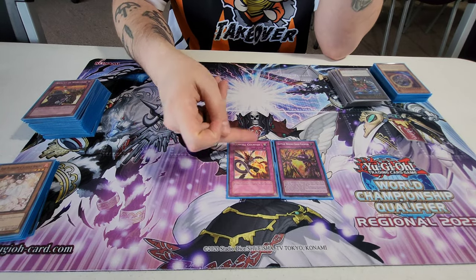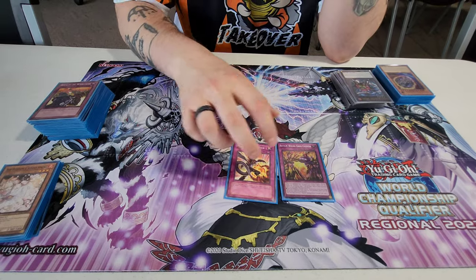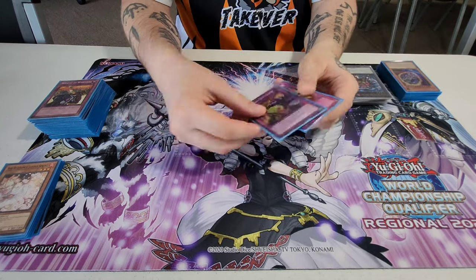And then you have your counters — both searchable off of just one-card combos. Spell/Trap negate, Monster negate. This also goes into your big dude, Kaiser.